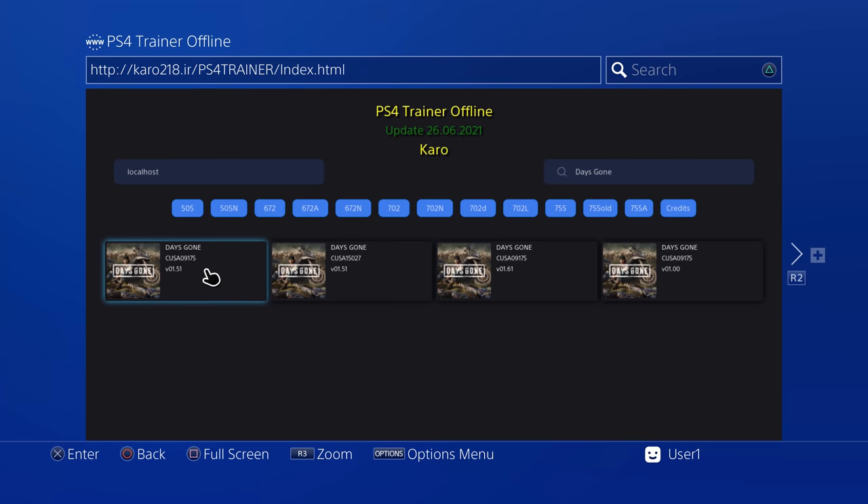But there are also different game region versions as well, like different CUSA numbers, which obviously relates to things like the European version or the US version or the Japanese version. So whereas with the game version, you must be on the correct game version in order for the trainer to work — with the title ID versions, it's a bit different. In a lot of cases, even if you have a different title ID version, as long as you're on the same game version and the same game update, then in most cases the trainer should still work because the addresses will be the same, even though they're different title ID versions. Occasionally, depending on the game, you might find that the addresses are different between different title ID versions, so you need to make sure you select the correct title ID version. For example, I actually have Days Gone version 09176, not 09175 — but this trainer for 175 should work because I'm on the same game version and the addresses don't change between those two versions.